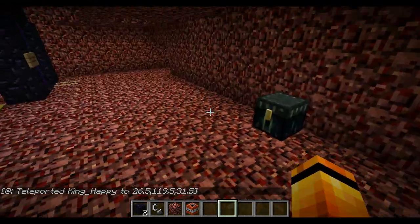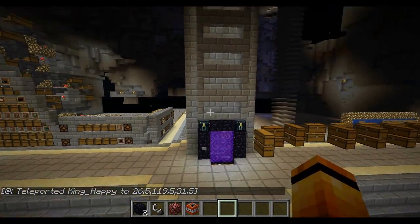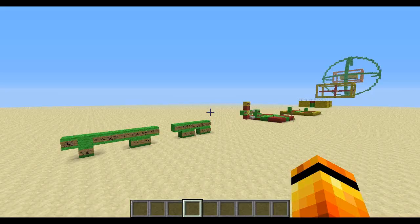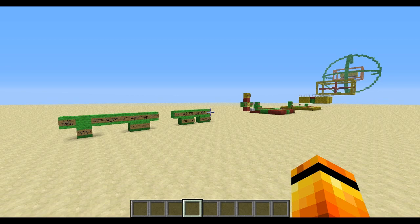Before we start going into the Nether and building different things, we need to go back to basics and understand how blazes work and how spawners work. I've spent a number of hours setting this up to show you what blazes do — the properties of blaze and the properties of spawners and how we can use them in this design. This is the most important part of the video. The actual building of the blaze farm itself is not the important part — it's understanding how we should build it.